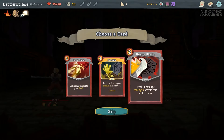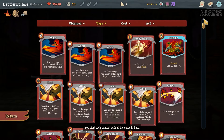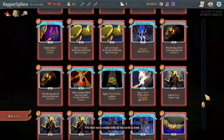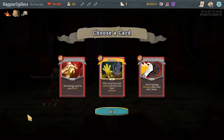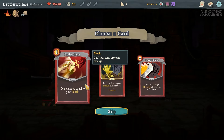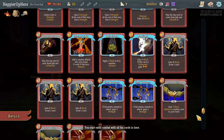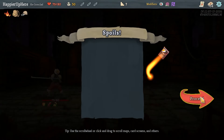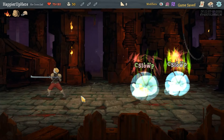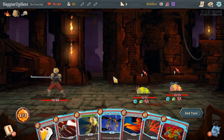Bag of Marbles, Savage Combat to apply vulnerable to all enemies. Here I might consider not taking any rare cards unless I get some good ones offered. Exhume is not that great. Heavy Blade - we don't really have strength. Body Slam - we don't really have defense. But I do want to pick up something. I think we'll go with Heavy Blade and try to pick up relics or cards that give strength.